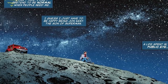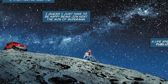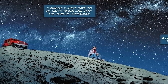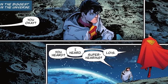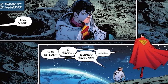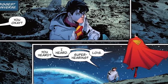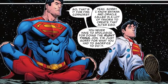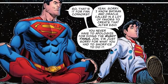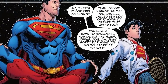We then see John went to the moon, and while sitting on the moon, he's contemplating his thoughts, saying, I can't hide. I can't pretend to be normal when people need me. I guess I just have to be happy being John Kent, the son of Superman. A lifetime in the public eye, living in the biggest shadow in the universe. And wouldn't you know it, Superman shows up, saying, you okay? John asks, you heard? Superman tells him, I heard. John then says, super hearing? Superman tells him, Lois. The man of steel then asks, so that's it for Finn Connors? John responds, yeah, sorry. I know Batman and Oracle pulled in a lot of favors to create that alter ego. Superman then tells him, you never have to apologize for doing the right thing, John. I'm just sorry for what you had to sacrifice to do it.